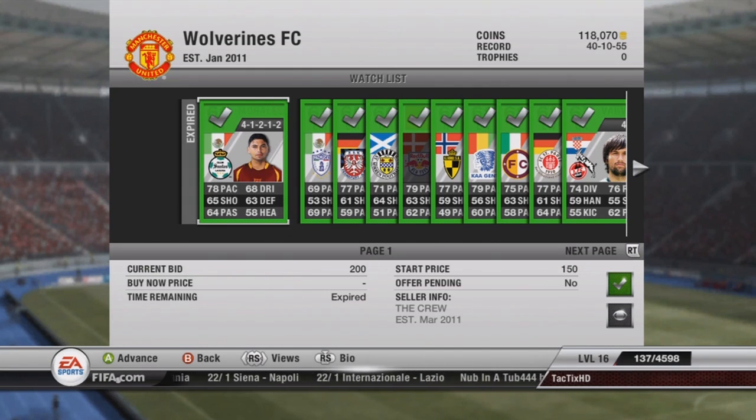All these silver players — the 57 I bought — I bought them all within a 20 minute span. I wasn't on here all day trying to buy the best ones. It took 20 minutes to buy all the players, and not even 20 minutes to put them all up for sale, then go do whatever else. It's really time efficient. I hope you guys enjoyed this video. Have a nice day guys, goodbye.